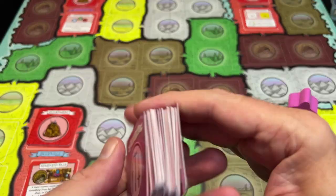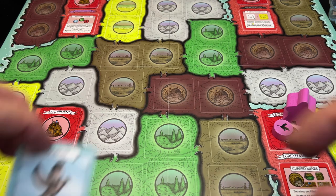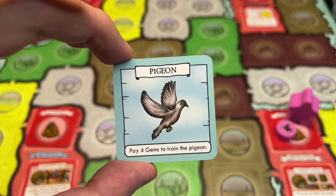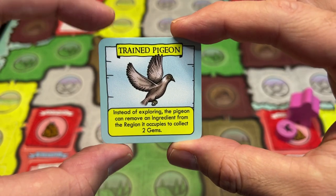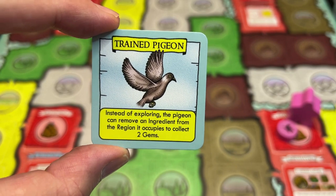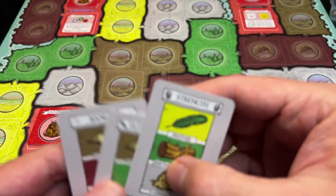You're trying to meet or beat the strength of an enemy or hazard. For my bird I have chosen the pigeon. The pigeon starts the game untrained, but at any time I can pay four gems to train it, flip the card over, and gain the bonus of the pigeon's trained ability. That is something to keep in mind.